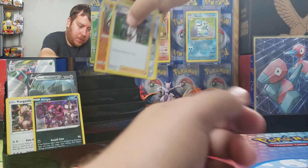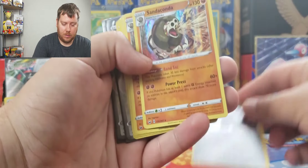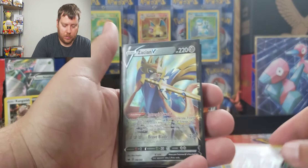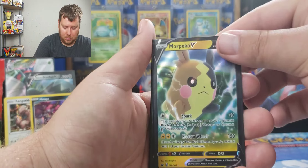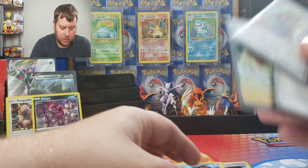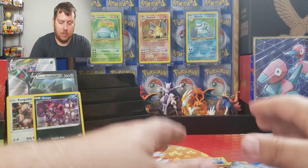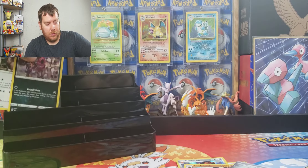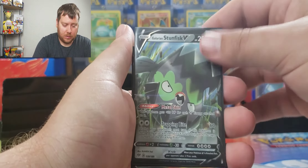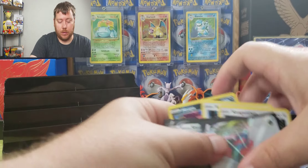Today's summary: all the Sword and Shield hits — Sandaconda, Rillaboom, Frosmoth, Rillaboom, and in the back Zacian and Zacian. So we got three Ultra Rares and seven holo rares. Darkness Ablaze got Hoopa, Kangaskhan, Stunfisk V, and Butterfree VMAX — three holo rares and two Ultra Rares. Let you be the judge on who wins.